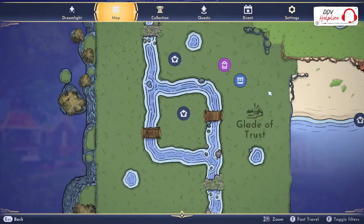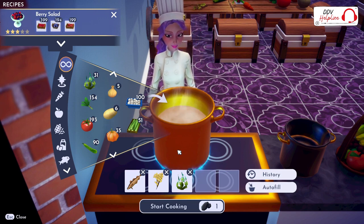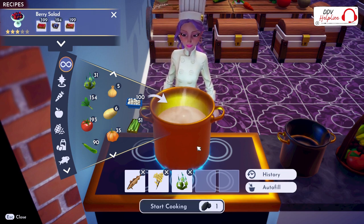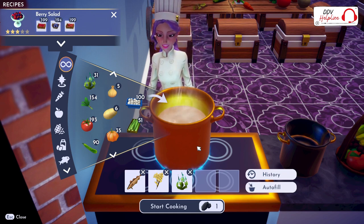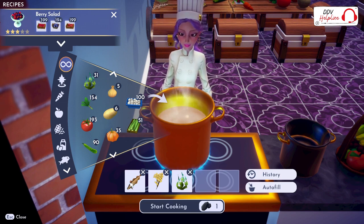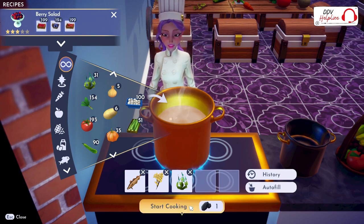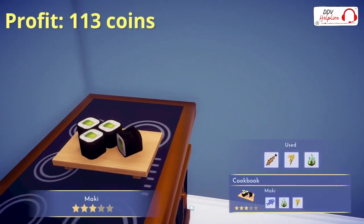Next up is the Glade of Trust. In the Glade of Trust, you can buy rice at Goofy's stall. You can fish seaweed if you fish next to the bubbles. And for this dish, you can use any fish, but if you fish in the Glade of Trust, make sure you use the carp because it's the cheapest fish in this area. If you combine this into one meal, you will make Maki with a profit of 113 coins.